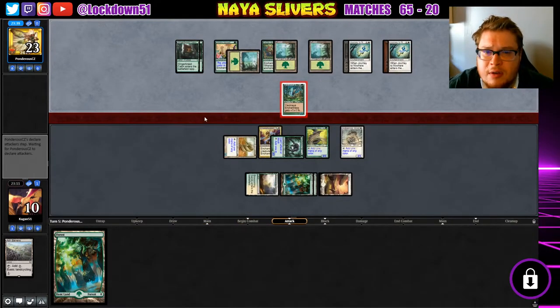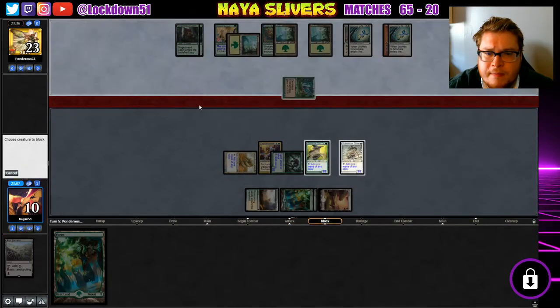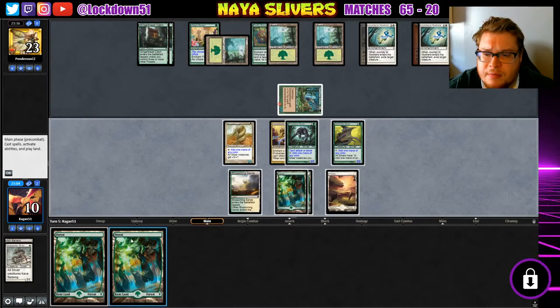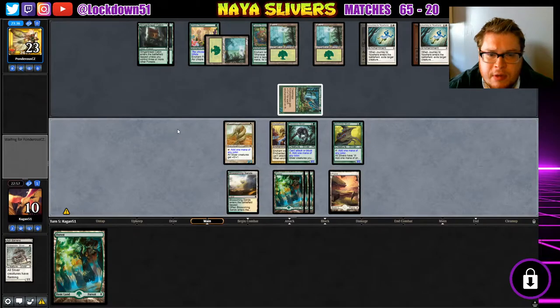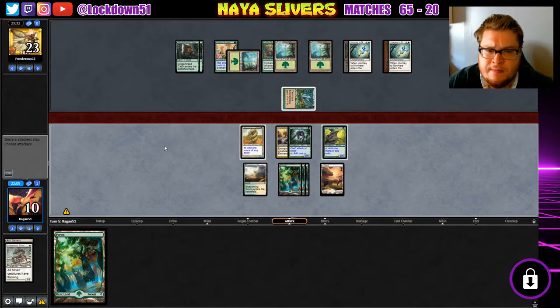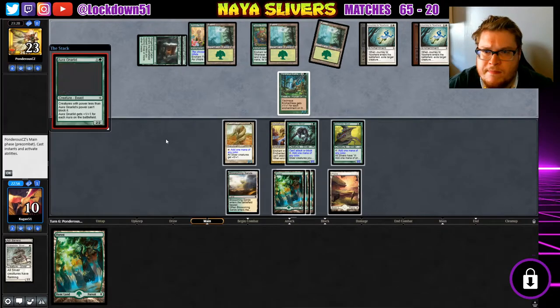Kind of curious what they're gonna do. Hunter — not like I can really make you block anything good right now. Empty-handed. We'll block. I don't want to take seven — I need a refill. That's not a refill.